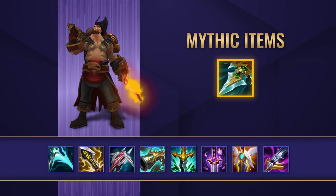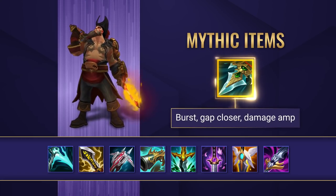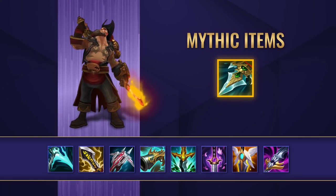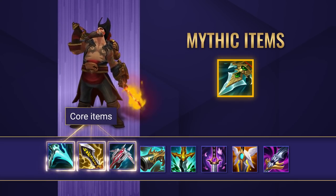Moving on to items, Gangplank has one main mythic item to go for right now and that just has to be Prowler's Claw. This item gives him tons more damage burst and of course the mobility active and damage amplification, which just helps him get in and pop down those targets easier. Often before you pick up your mythic though, you want to focus on rushing Essence Reaver. This item gives you tons of crit, mana and damage, and when you complete it you will feel instantly stronger.